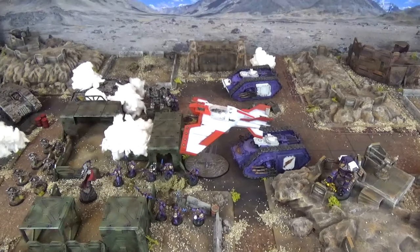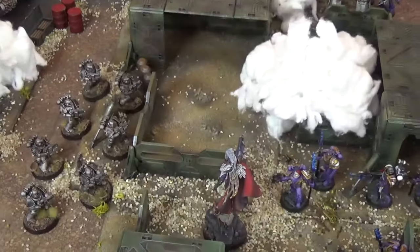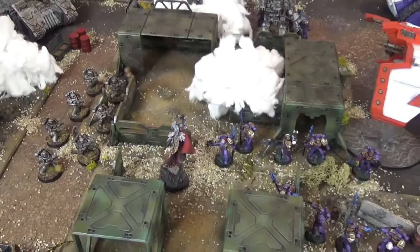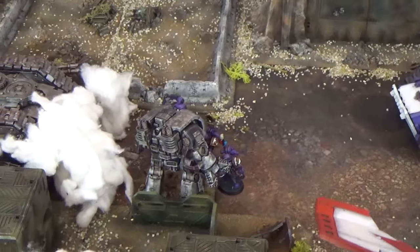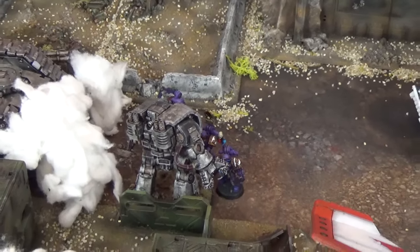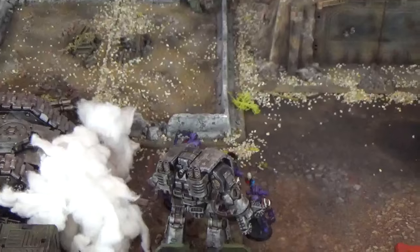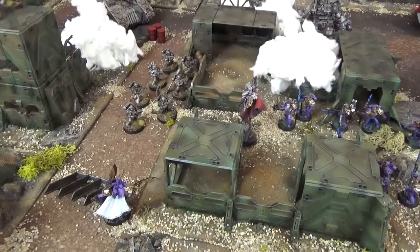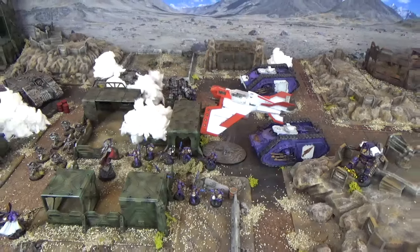End of Iron Warriors assault phase Turn 3. The Tactical Squad attempted to use the Hammer of Olympia rules to charge Fulgrim following their ineffectual rapid fire. But Fulgrim shot one down with his pistol and the rest failed their charge. More disappointment for the Iron Warriors. Meanwhile the Leviathan continues to crush through Emperor's Children — another two taken out, no damage suffered in return — but they remain locked thanks to combat resolution. The Forge Lord has so far failed to hit with his Chain Fist. The Emperor's Children are very happy; Eidolon and Fulgrim are leading the charge and the Iron Warriors are hemmed back. Can the Emperor's Children administer the death blow in Turn 4?